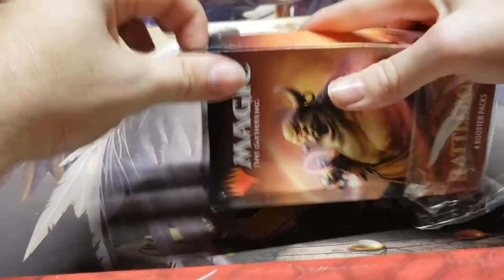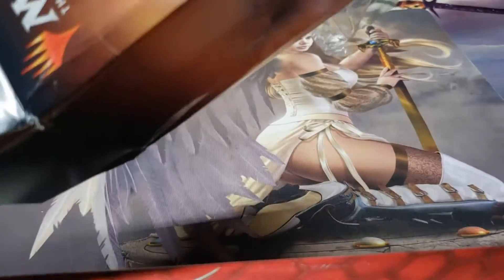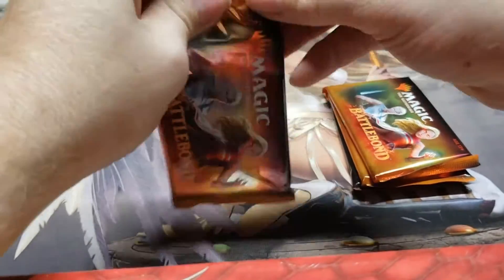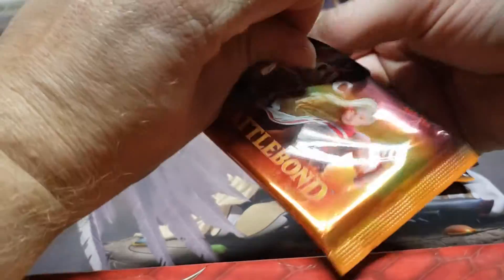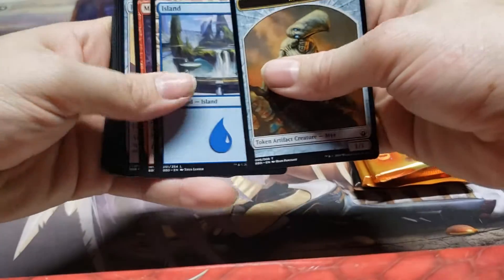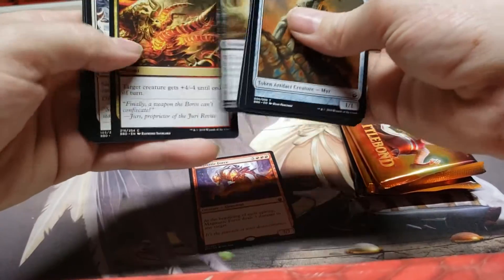Anyway, I hope you guys are having a great day today — beautiful sunny day here. Took me a whole minute to open that, I apologize for that. There we go, four beautiful packs of Battle Bond. Let's get cracking. We start off with a Magmatic Force — think we got that last time. A lot of duplication, not a lot of good cards either.